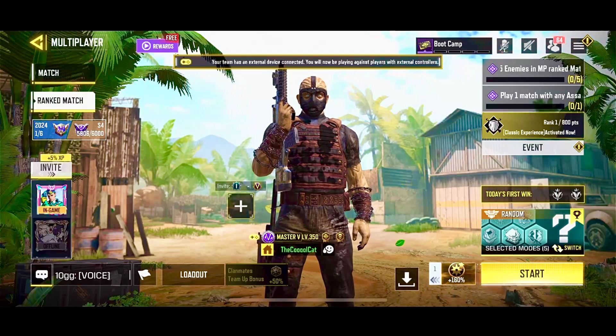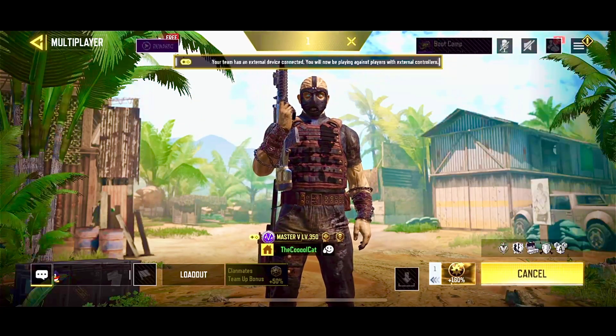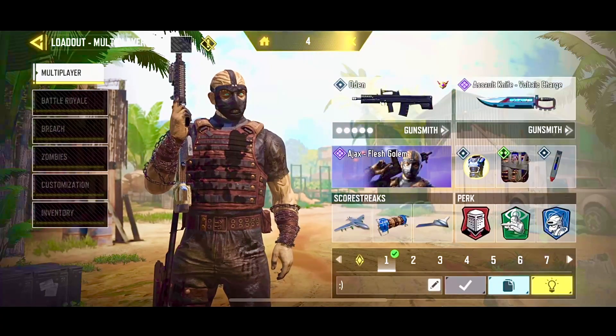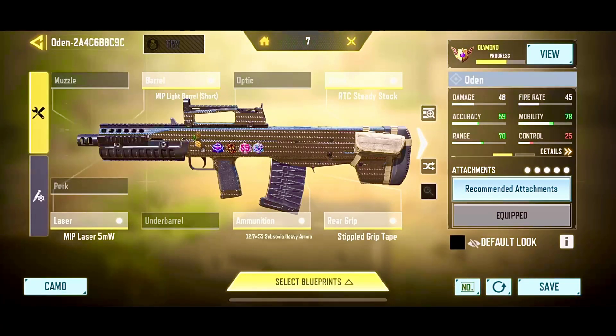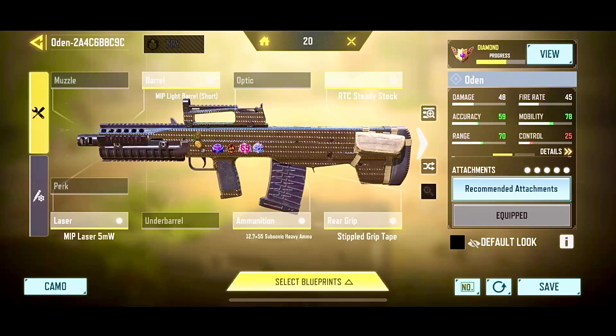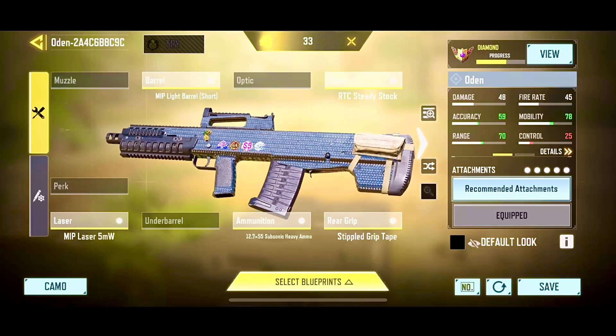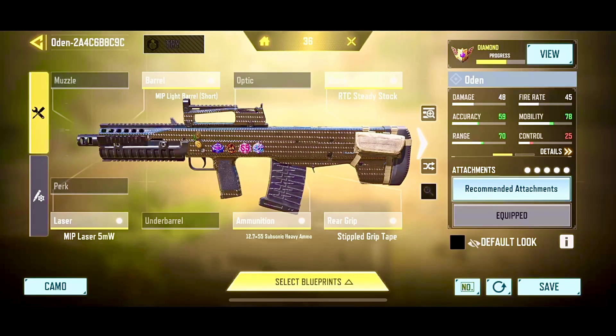We're back with some Odin gameplay, requested in the comments. This is the best Odin class I could come up with over the past couple years. It's pretty simple: P light barrel, RTC steady stock, stipple grip tape, subsonic heavy ammo, and MIP laser. You gotta put your own little drip on it, you know me.